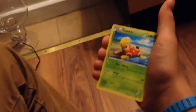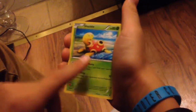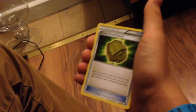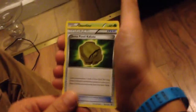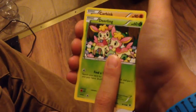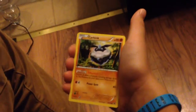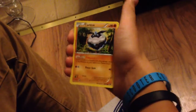Next up, Shuckle — pretty cute little turtle Pokemon, 80 health, 30 damage. I do have this card. Then Kabuto — Dome Fossil Kabuto. Next we have a Deerling, 60 health, find a friend. Then a Carbink, which I do have — Power Gem attack does 40. Prevent all effects of attacks, including damage done to this Pokemon or your opponent's Pokemon EX. That's pretty good, 90 health.